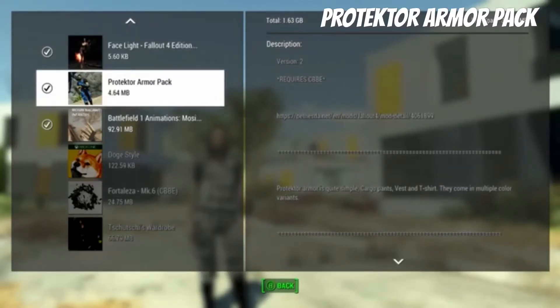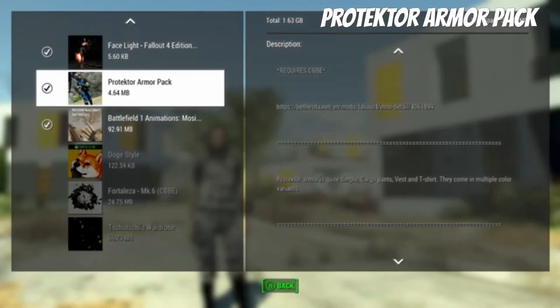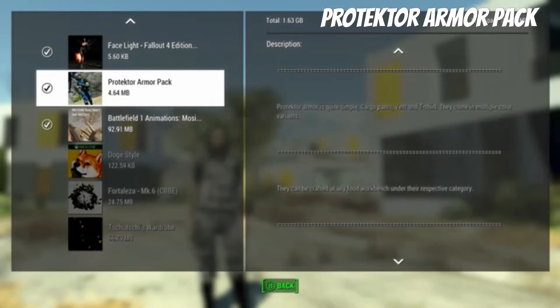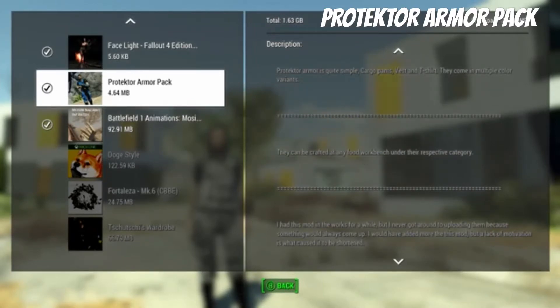Alright guys, we're looking at the Protector armor. It requires CBE. It's cargo pants, vests, and t-shirt. They come in multiple variants, kind of put out in a food worker bunch under the respective category, like cooking pot and all that kind of stuff.